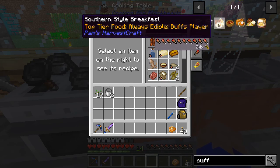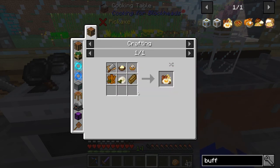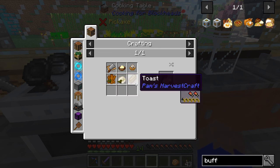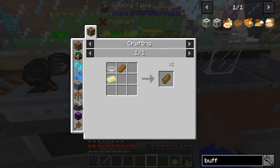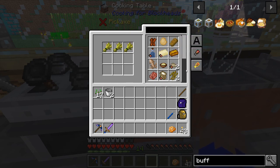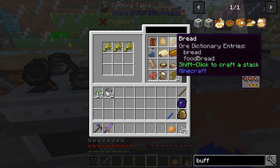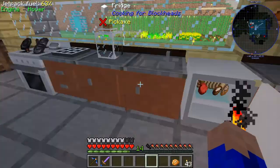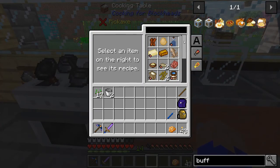Now if you look, we're missing pork chops and toast because we already have eggs. So we've got to get those last two pieces to be able to make this a complete setup. So for starters let's make some bread. We got ten pieces of bread - that was a very inefficient way to make bread, but it will work for now.